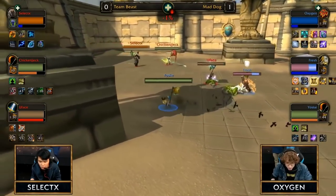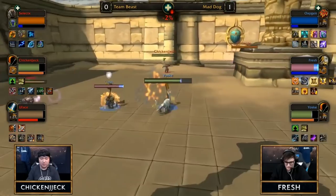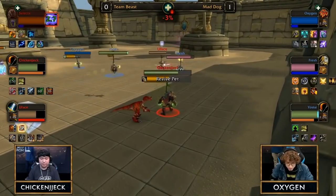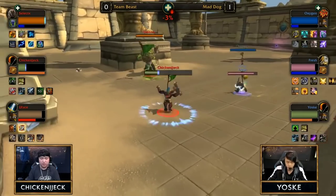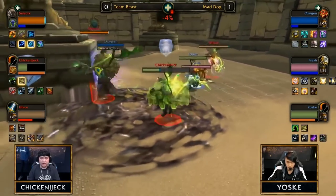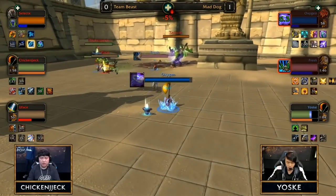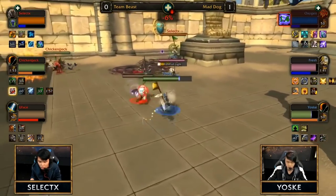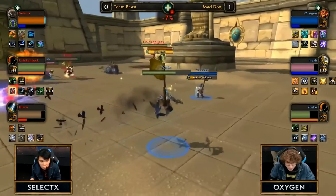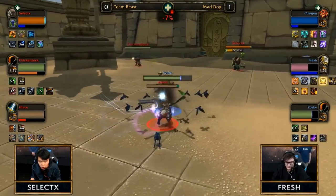Select gets put into a Hammer of Justice then a trap, You Face taking damage, trinkets out to make sure he's in defensive stance, then goes for Avatar onto Yosuke getting burst pressure. Oxygen has to trinket out using Healing Tide to keep his team alive and Yosuke has to kite away. Mad Dog just looks so good — they're spreading out offensive cooldowns perfectly, rotating Fresh's Wings and then Yoss's Coordinated Assault so they always have burst windows with sustained cleave pressure. Select is running out of mana.